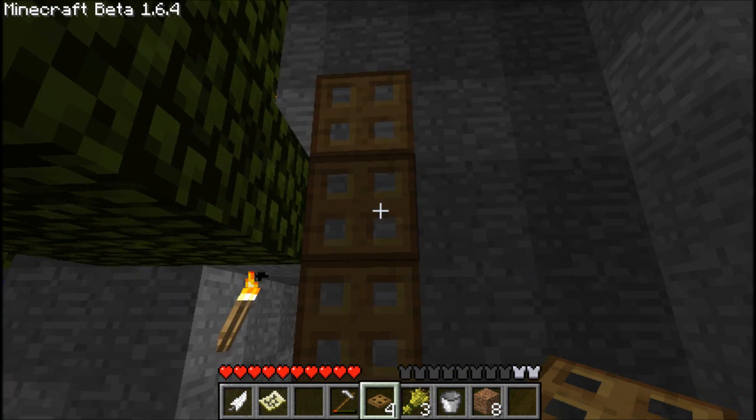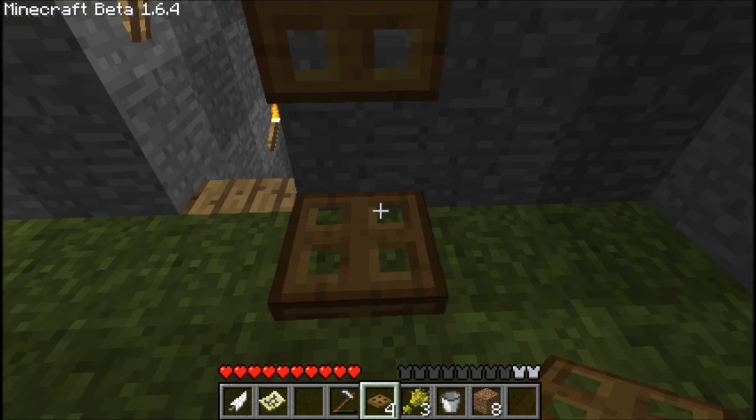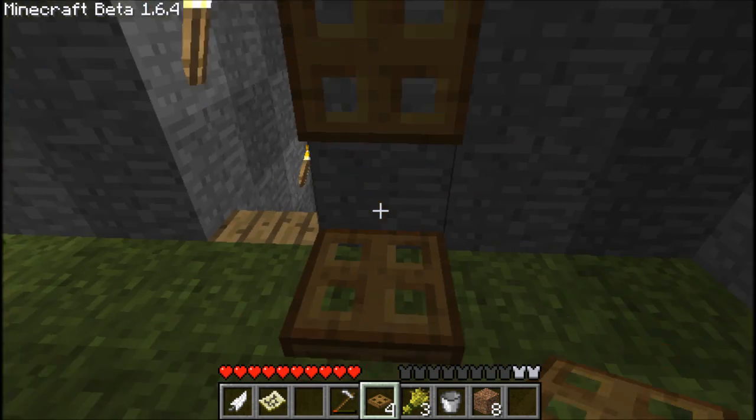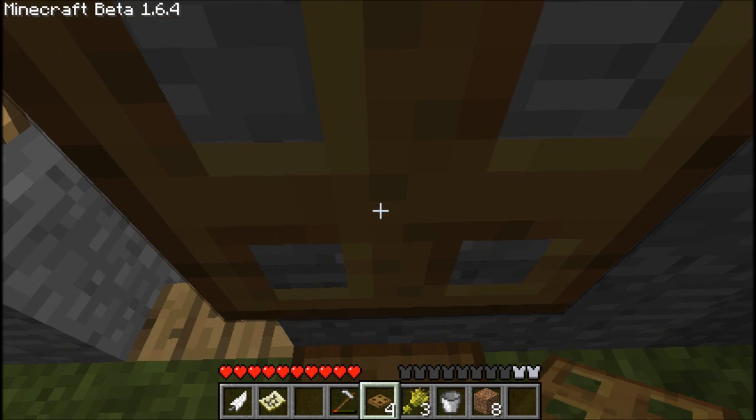Okay guys, it's Sunbaked again and I'm back with something for 1.6.4. So, the hatches can actually be used as a form of ladder, I guess, where you put it up against, where you walk up against the wall.